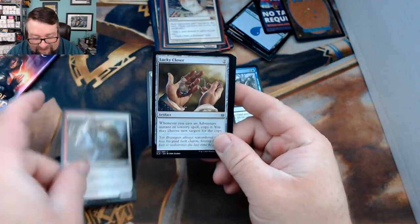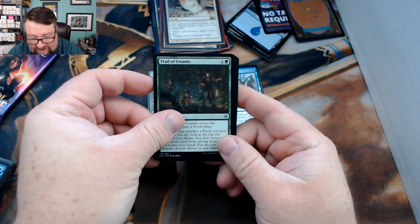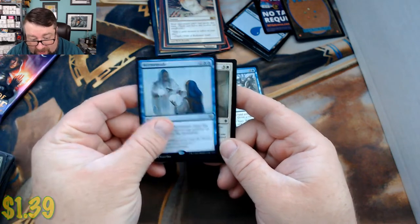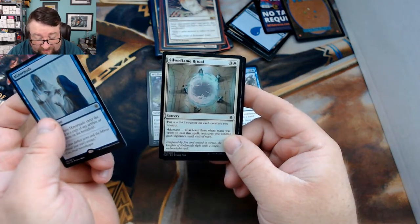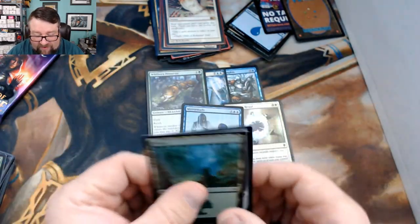We got a Firstborn Knight, Lucky Clover, Trail of Crumbs, and a Mirror Made, followed by a foil Silverflame Ritual. That's two foils so far — not too shabby. You also got a Garruk Emblem. We don't include the land just because, well, they're lands.